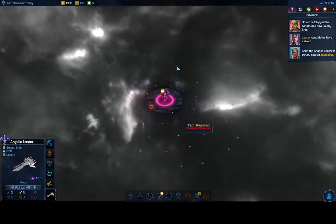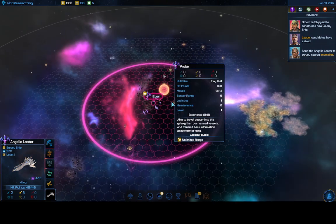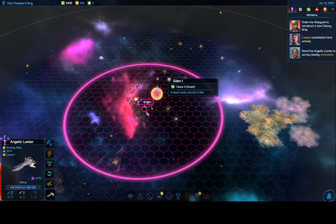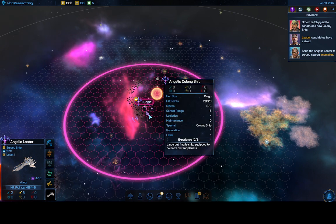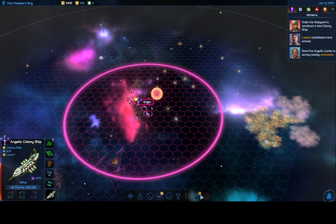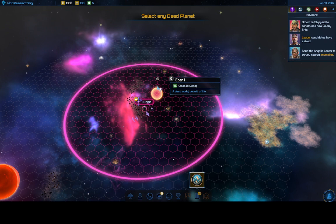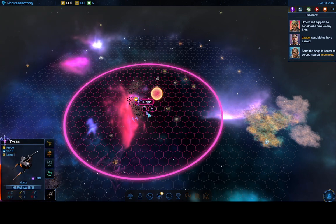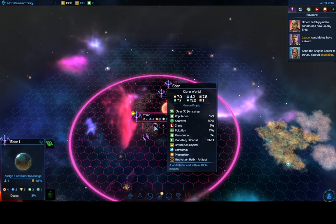Our starting location is here in a small sector — there's probably nothing else in this sector with me. Eden 1 is a class 30 planet with two manufacturing. I have a dead world, but I have the ability to create a classified planet with my Spores ability, so I'm going to use it on Eden 1 and turn it into a 4-2-6-3-1 world — pretty darn good. My colony ship is going there right now to colonize it.